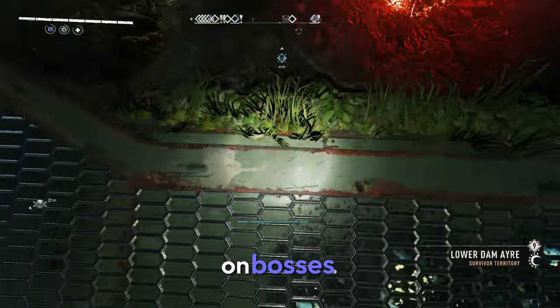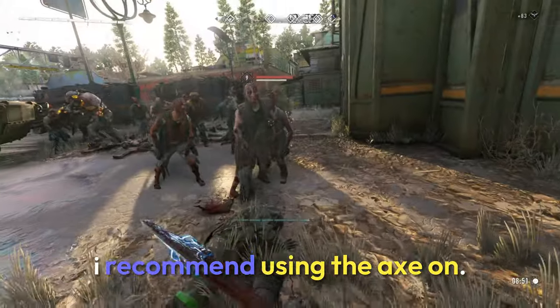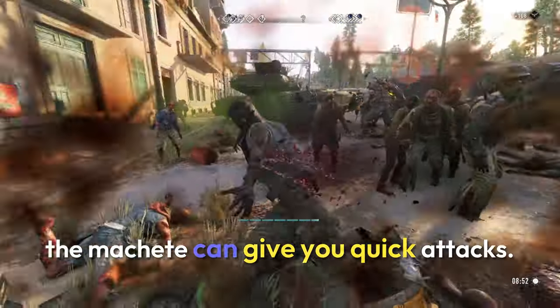I recommend using the machete on bosses like revenants, volatiles, demolishers, etc. And I recommend using the axe on a group of infected since you can kill more in one swing, and the machete can give you quick attacks.